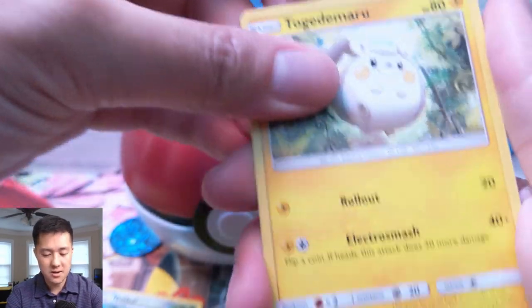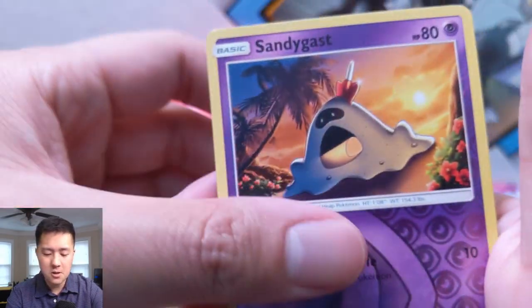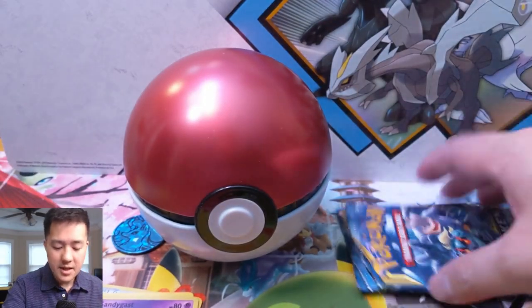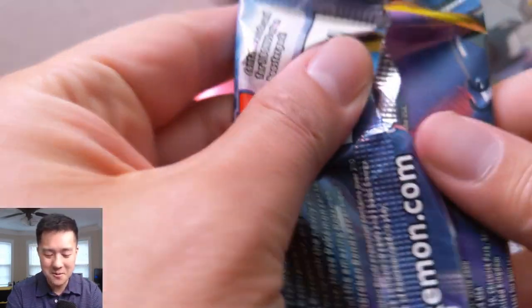On to Burning Shadows — still looking for that Rainbow Rare Charizard, as is basically everyone else. We have a reverse Incineroar — this Pokemon is so strange — and then a Marshadow. Speaking of strange Pokemon, there's another one. We still have two more packs of Unbroken Bonds, even though we just got so many good hits — it's an amazing opening.